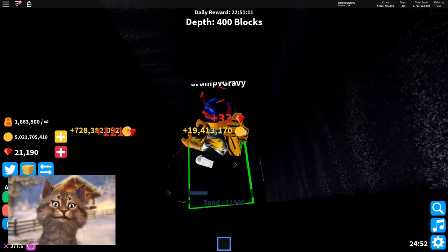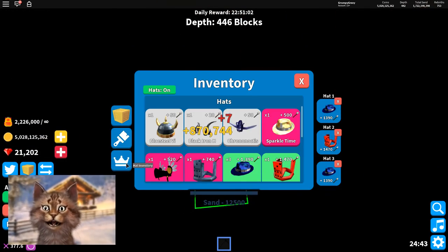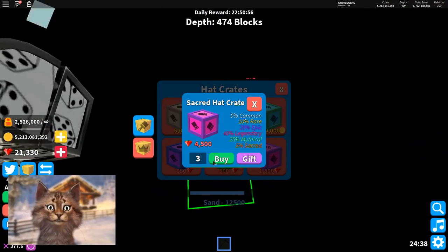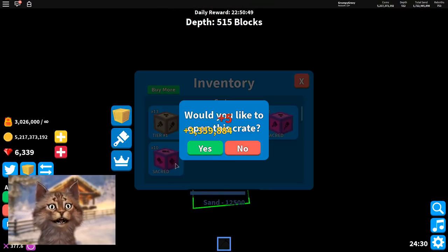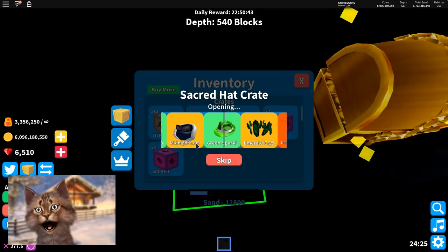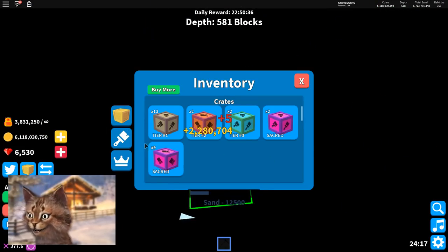Dude, I'm already at 400 — this is insane! I'm gonna go buy some hack crates. I can buy while I'm here. Let's buy 10 — it's kind of expensive but we're gonna do it. While this is just going, we're gonna buy 10 hack crates. I got a Dominus! I got a Dominus, bro!